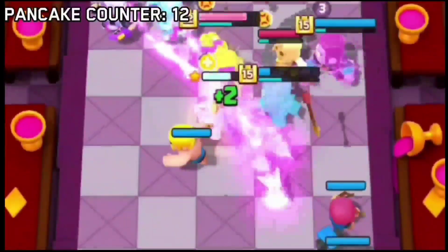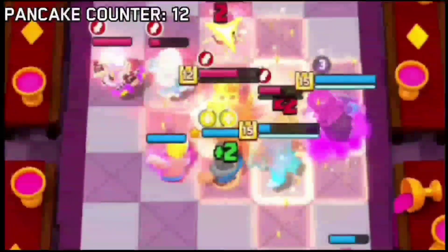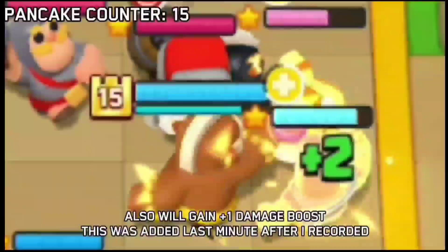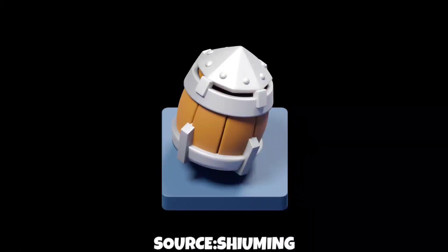Number six: Pancaker. It has 18 hit points and needs two stars to activate. It throws a pancake to the farthest ally, healing it for six hit points over three seconds, and this seems to happen every five seconds.